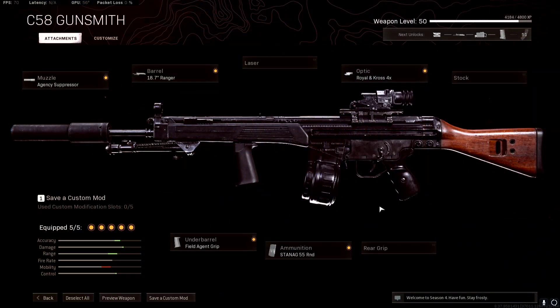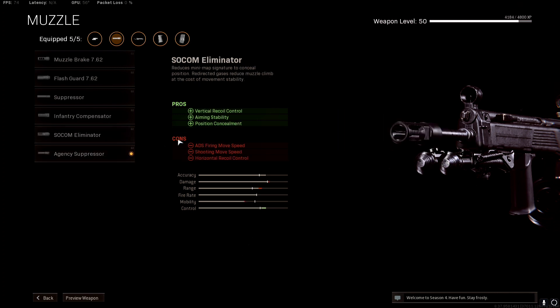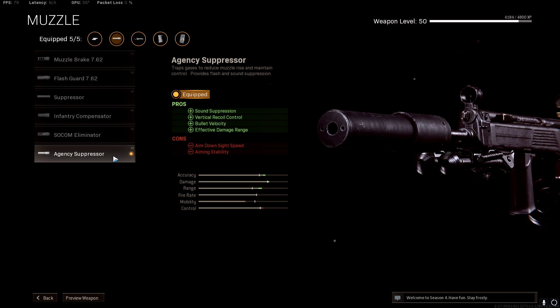Now let's look at the best attachments — the best class setup for the baby A-Max. First up is the muzzle: you want the Agency Suppressor. This gives you sound suppression so you stay off the radar, helps with your vertical recoil, and increases your bullet velocity by 50%. It does increase your aim-down-sight time by about 15 to 18 milliseconds, but since we're using it at longer ranges that's not a big concern.